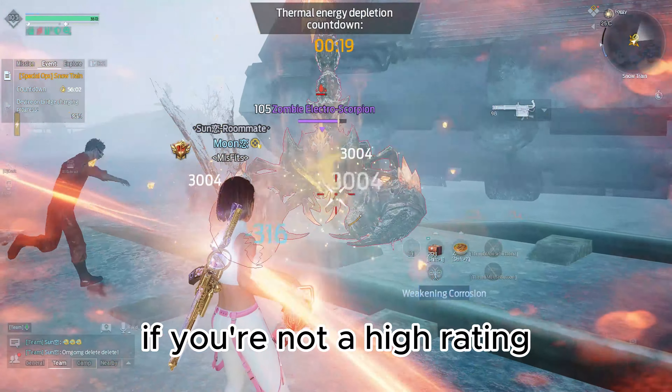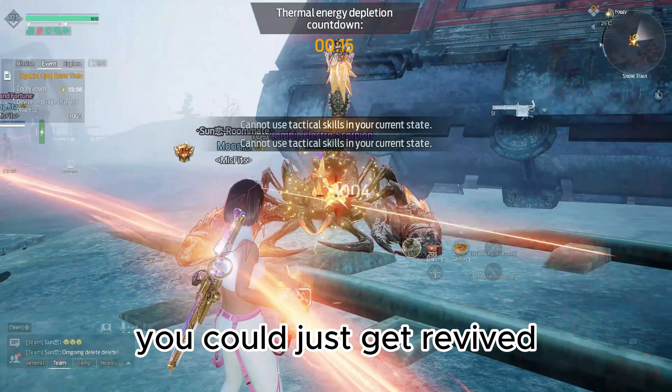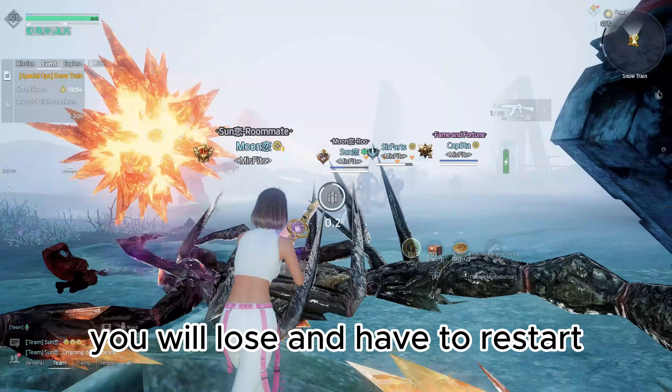I recommend if you're not a high rating that you have a healer with you, so just in case you get knocked down you can get revived — because if one person gets knocked down and they don't charge up the tower, you will lose and have to restart.